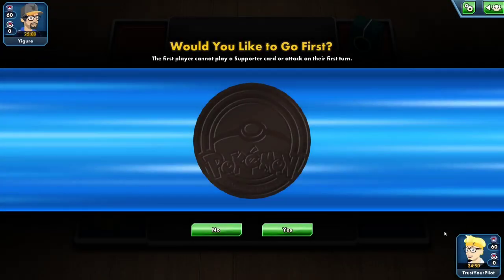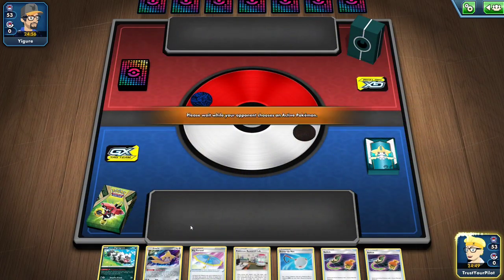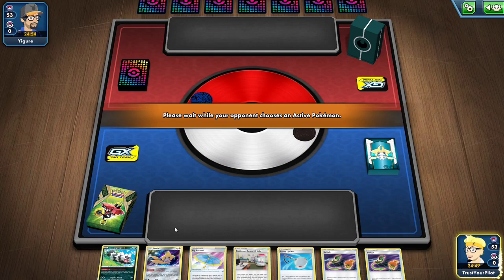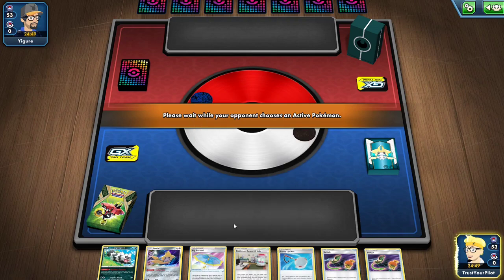I won the coin flip. I'll choose to go first in this game and then probably try going second in one of the follow-up games. This is a pretty great starting hand — this is why you go first. With Pokemon Research Lab you can just put two Aerodactyl into play on your first turn of the game, and that's amazing.